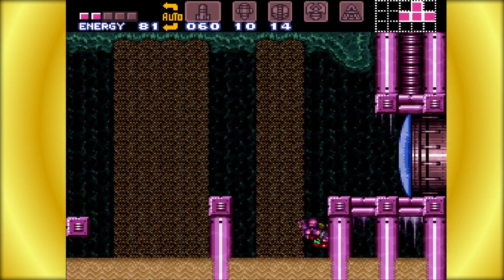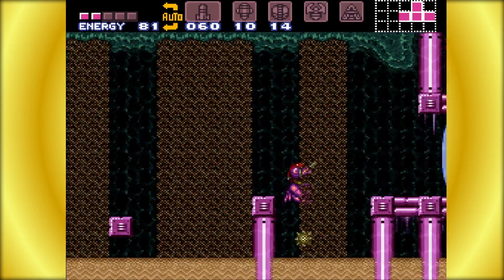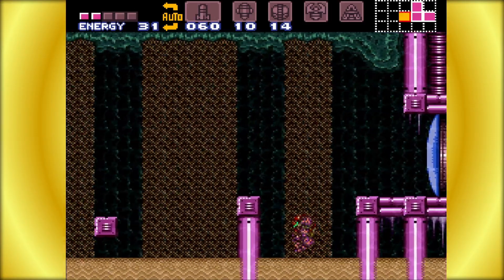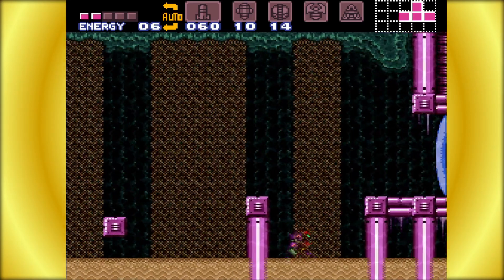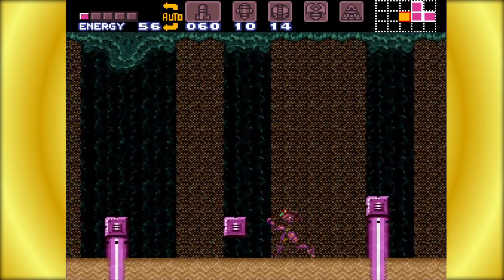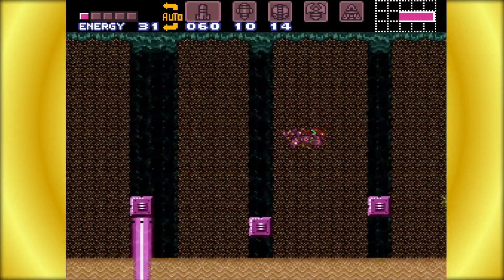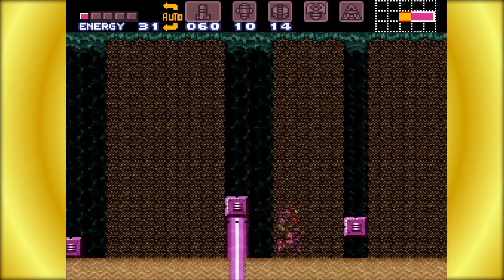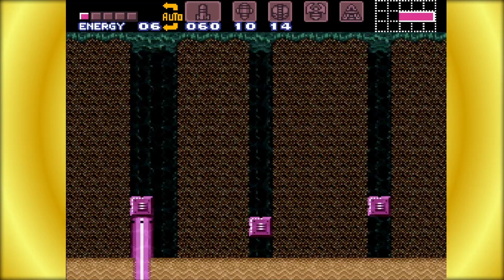We'll use them as platforms now that we know we can freeze them and stand on anything that we shoot. Now that I'm slightly learning the sand mechanics we should be able to do it better. Let's run through here and get out of the sand pit — probably because it's an ant lion's den, it's a sand trap.